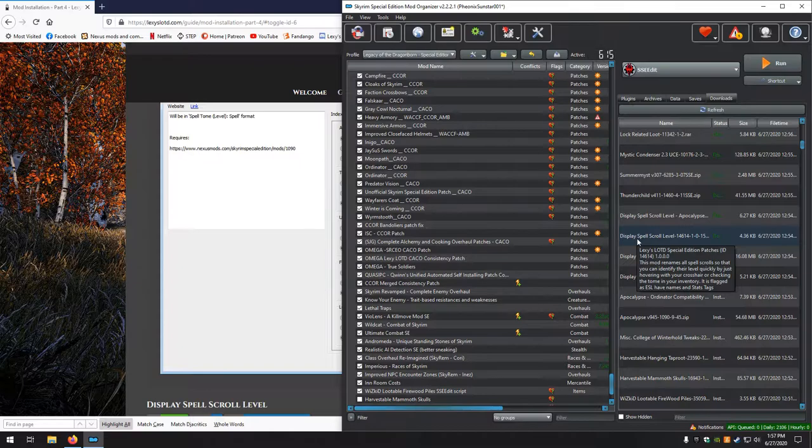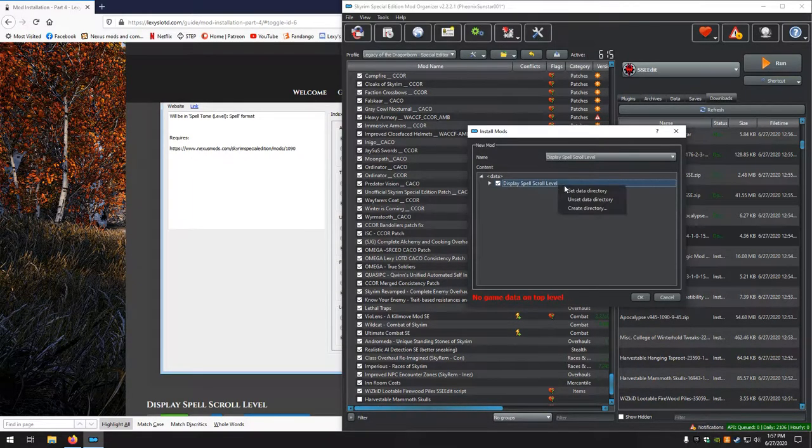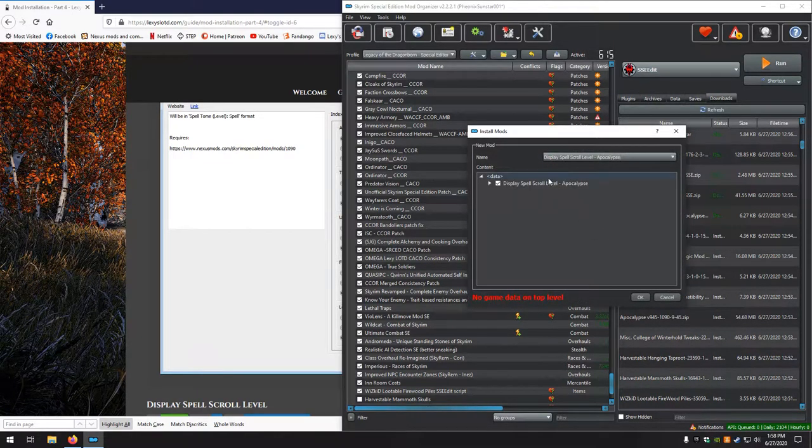Display Spell Scroll Level — came from one of Lexi's patch hubs so we need to change the name. Manual, set data, looks good. And then the Display Spell Scroll Level Apocalypse Patch — again from the same patch hub, so change the name. Set data, looks good.